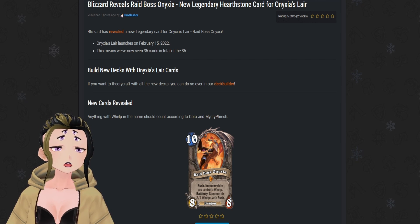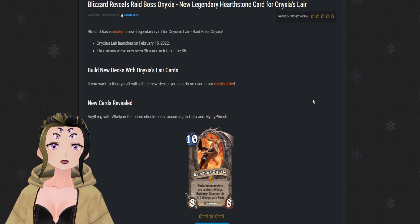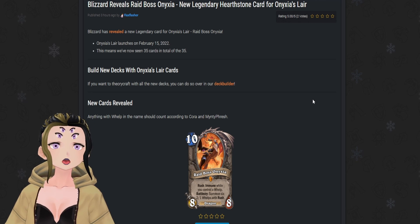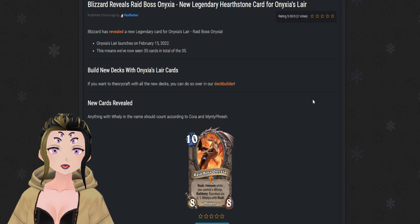It does give some possibilities for the future in introducing other temporary tribes they don't want to support long-term. Though if they made whelps their own tribe, you'd be hurting the dragon label overall, since no cards currently exist that are more than one tribe outside of the all-tribe. Either way, I think this card will probably see some type of play in a weird dragon druid deck that might pop up because of it.